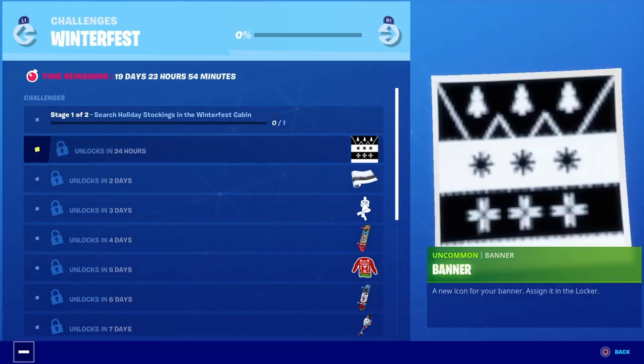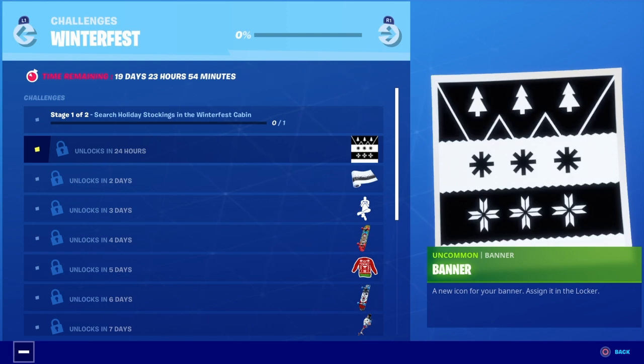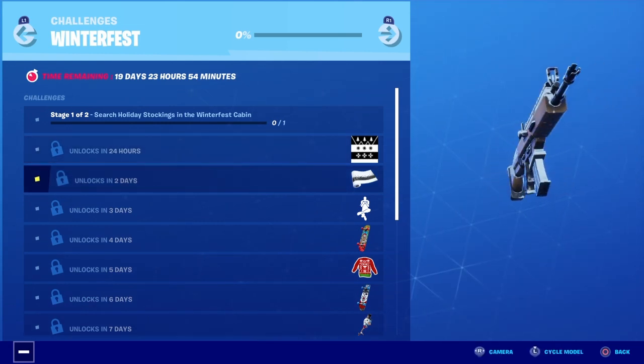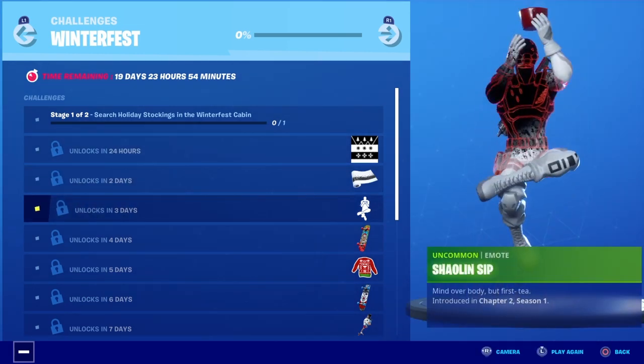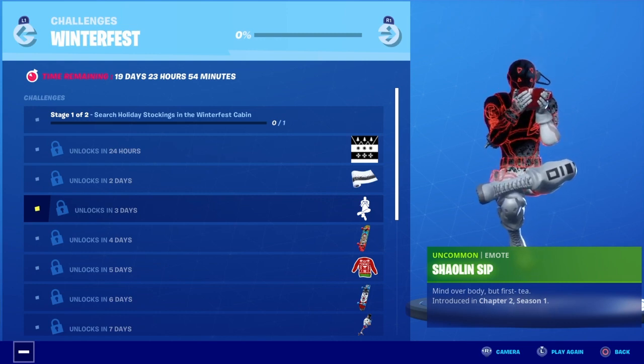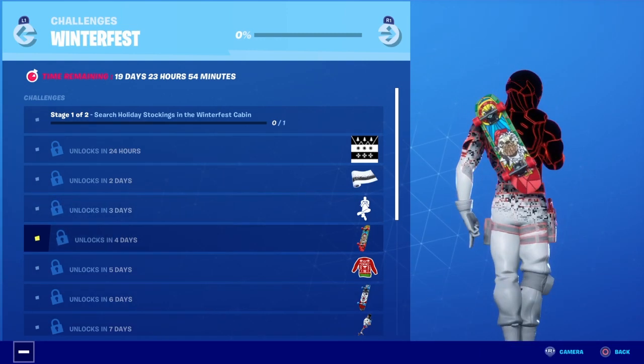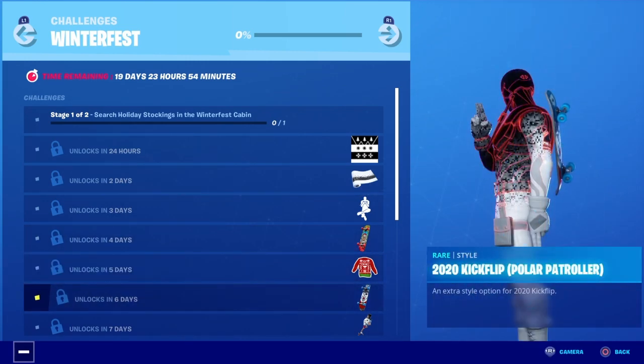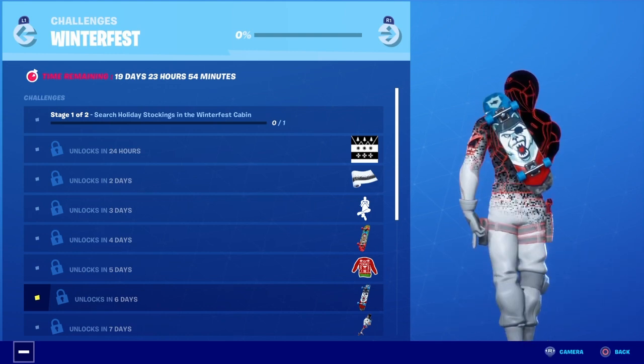So these are the Winterfest challenges guys. These will unlock every single day, and these are the rewards you get. You get the banner, you get the Falling Snow wrap which looks really nice, you get the Shaolin Sip, you get a 2020 Kickflip backboard back bling, and you also get the Bundle Up and another Kickflip.